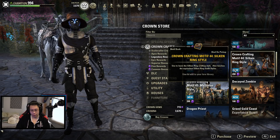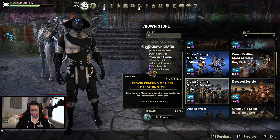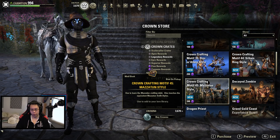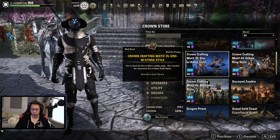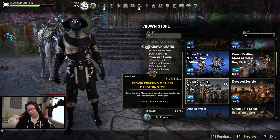For the most part these styles are obtainable: the Dromatha style you can get from doing the weekly Maul Lorkage — it's not that expensive. Silken Ring and Mazzatune are from Cradle of Shadows and Ruins of Mazzatune, so if you just farm them on hard mode it's not a big deal. Granted these two are not super easy to do, but it's not difficult either.